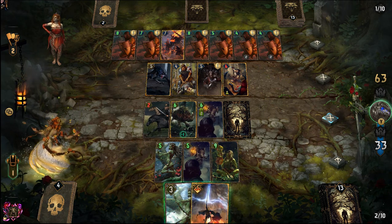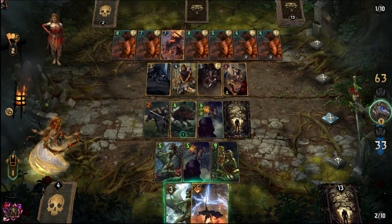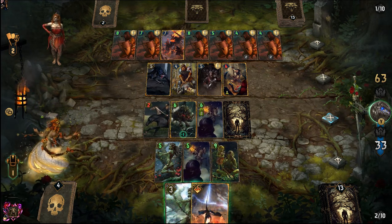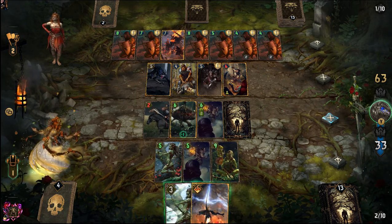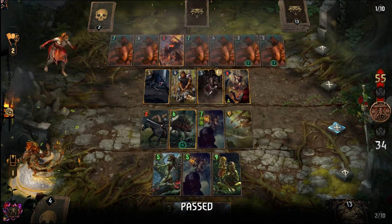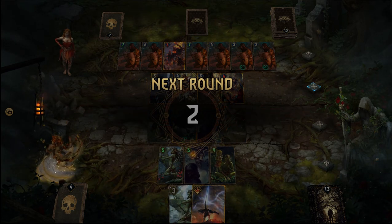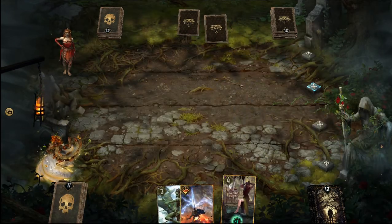Let's see here. Five, six, eight — eight points on Crushing Trap, two points on the Dwarf. That's ten. And nine, ten — I can do twenty. So he had to commit his win condition just to get out of the round. He's going to be in some trouble going forward.